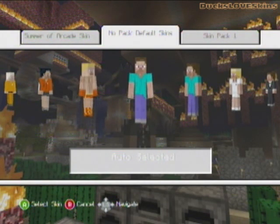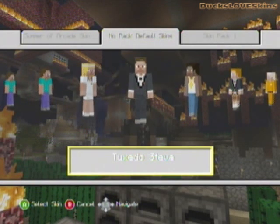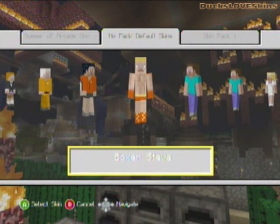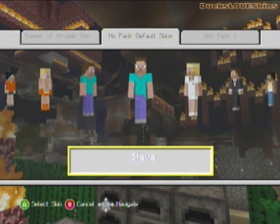The no-pack default skins are the ones that come with the game — they're the normal people that we've seen when we first got the game. If you got it when it first came out you could never select them, but now they have it where you can select the one you want. These are all the ones they have — they're just normal Steve, normal Steve dressed up in different stuff.